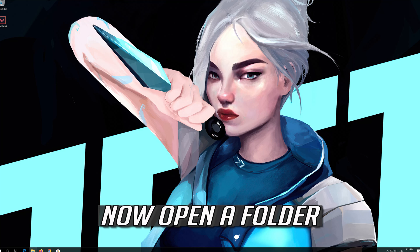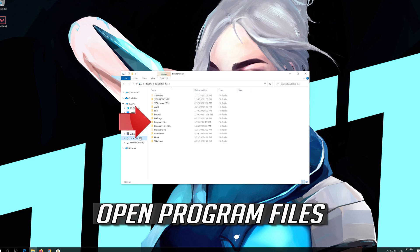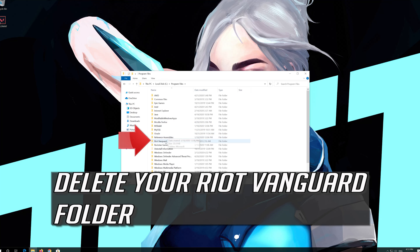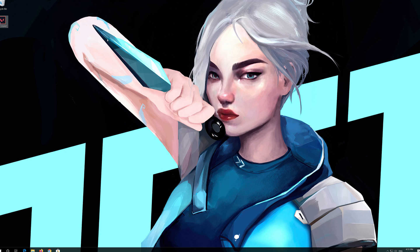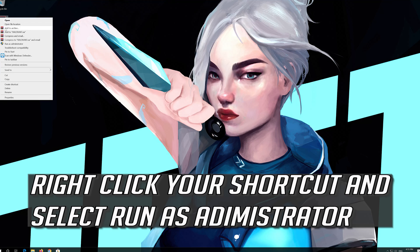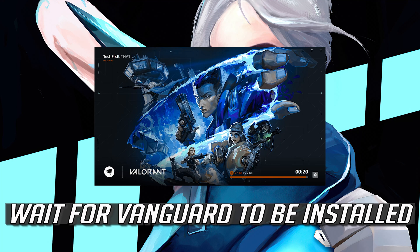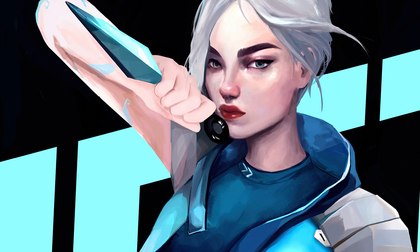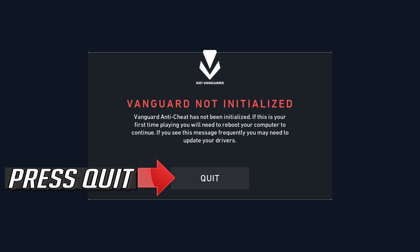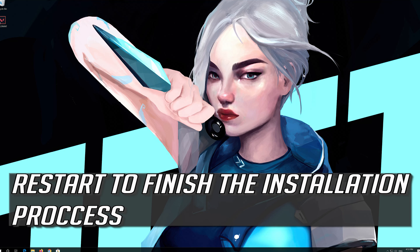Now open a folder. Open your C drive. Open Program Files. Delete your Riot Vanguard folder. Right-click your shortcut and select Run as Administrator. Press Yes. Wait for Vanguard to be installed. Press Play. Press Quit. Restart to finish the installation process.